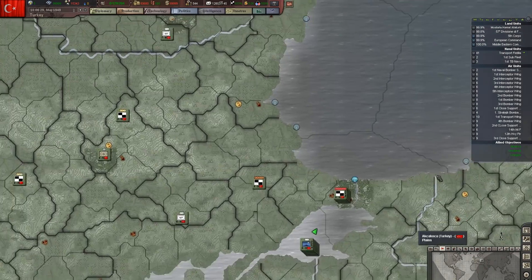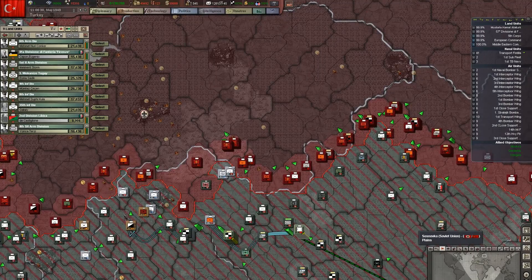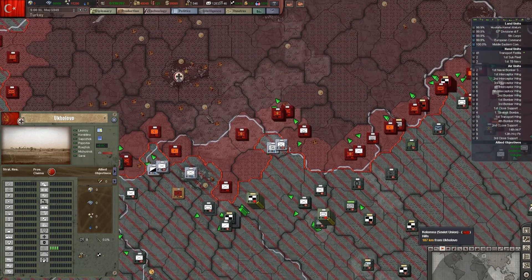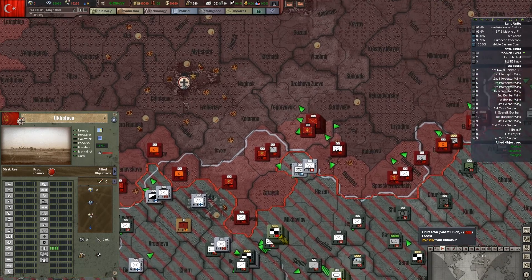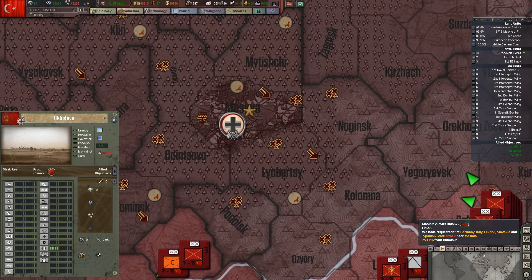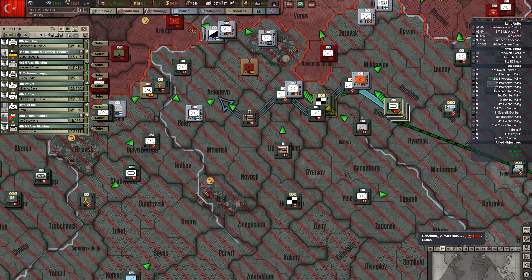Alright, just swing the fleet through the Bosphorus. We're going to come up here, wrap around the city, and hopefully they won't have too much in there, and then we'll just take it. I hope we don't have a Gibraltar situation here — I think the city is pretty well fortified, but we'll find out.